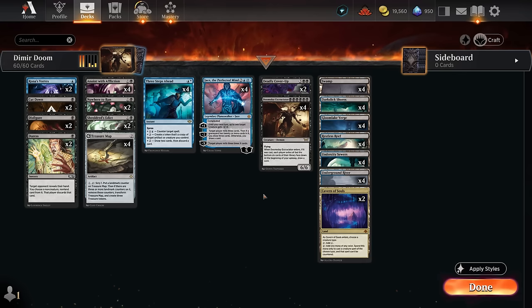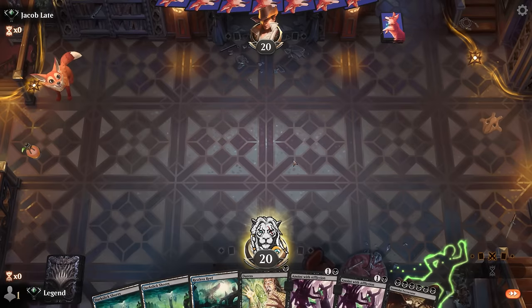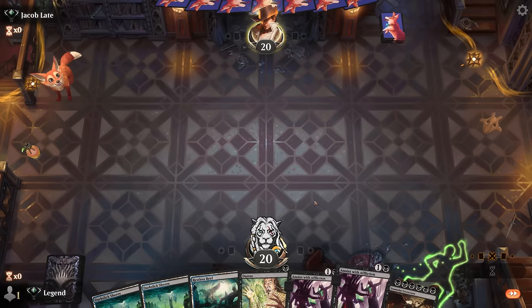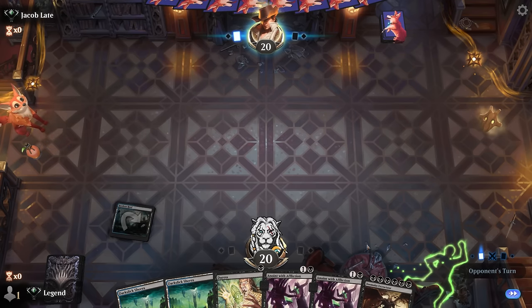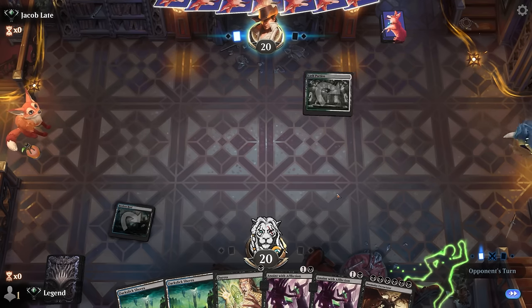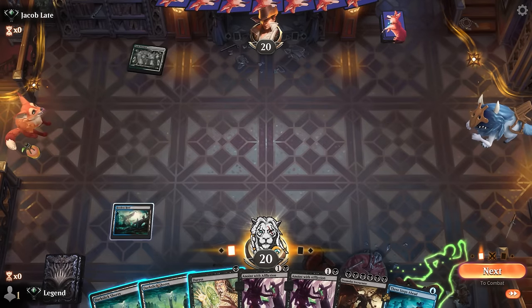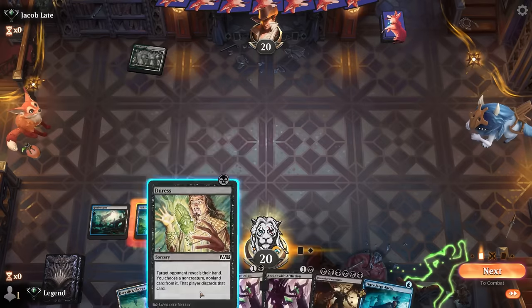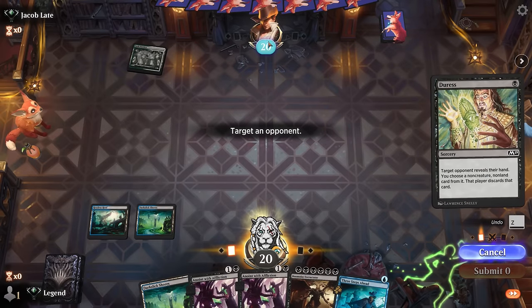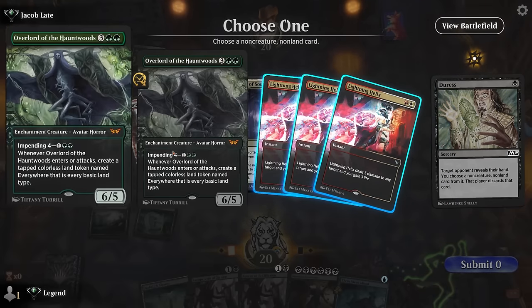Alright, let's jump into some games and see how the deck does. We're on the play with a promising hand: double Anoint against aggro, the rest to make sure they don't mess with our Excruciator, and Restless Reef to maybe mill the opponent out after we cast the Excruciator. Facing green-white, could be a domain deck — opponent is packing triple Lining Helix and the Green Overlord.